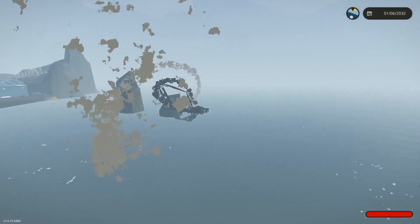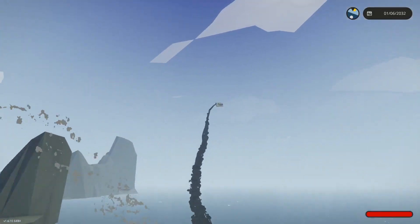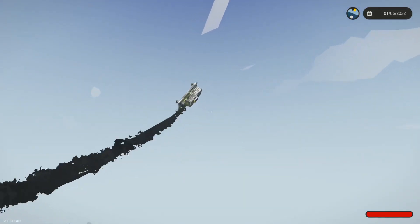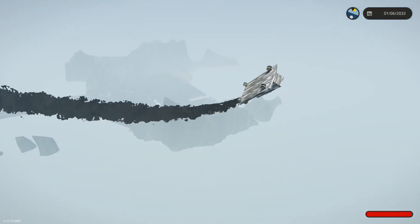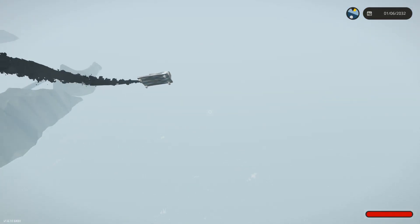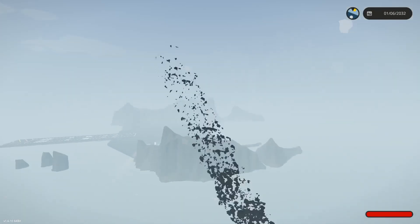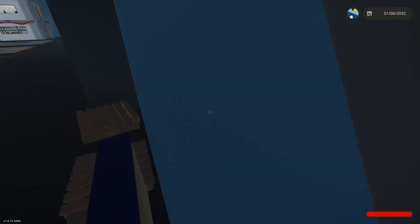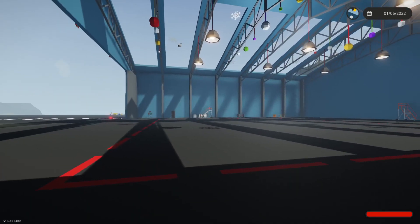That's where the other one went. When the jet gets damaged, or explodes, or it gets in water, the smoke will turn black. Anyways, that concludes this Stormworks tutorial on how to build a jet.